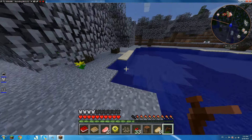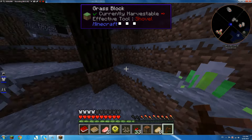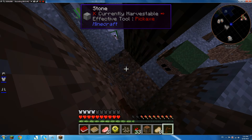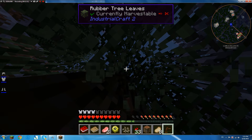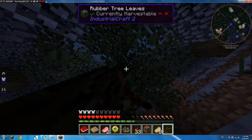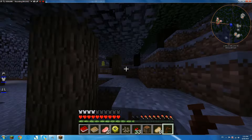We need sand, gravel, and clay. Here we go, we got some more sap. Check all the edges. I think that's it, I think that's everything here. We'll go put on these things later.